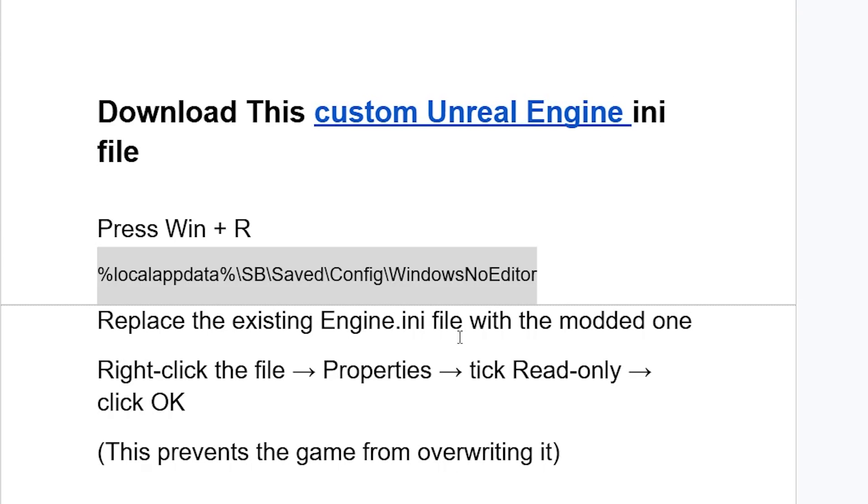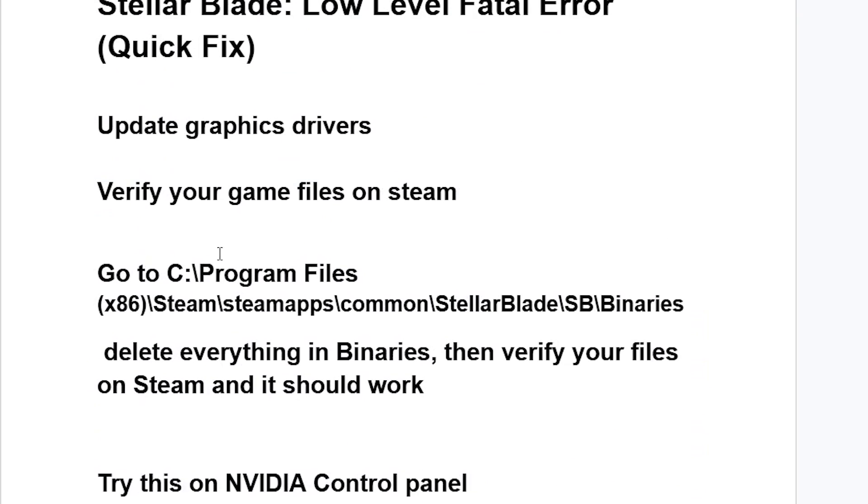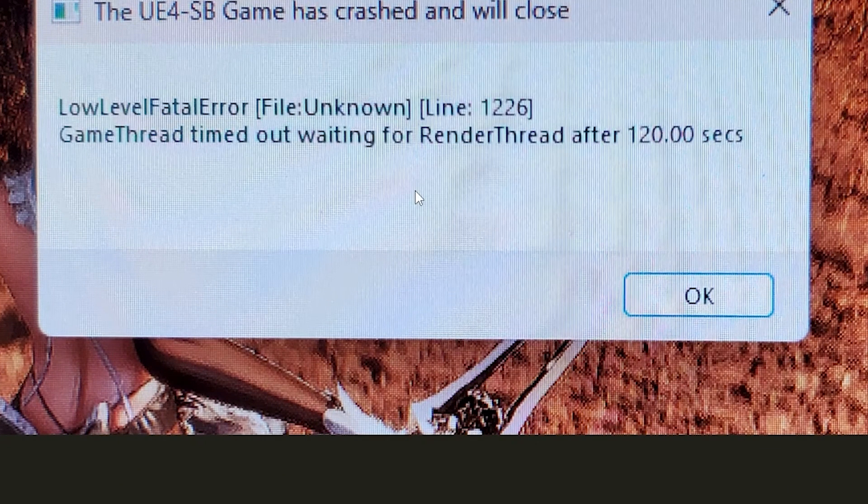Then replace the existing Engine.ini file with the modded one you downloaded. After replacing it, right-click the file, select Properties, tick Read Only, and click OK. This prevents the game from overwriting it. Make sure to follow these instructions carefully and I hope you'll be able to resolve the low-level fatal error crash in Stellar Blade. Thank you so much for watching and see you next time.